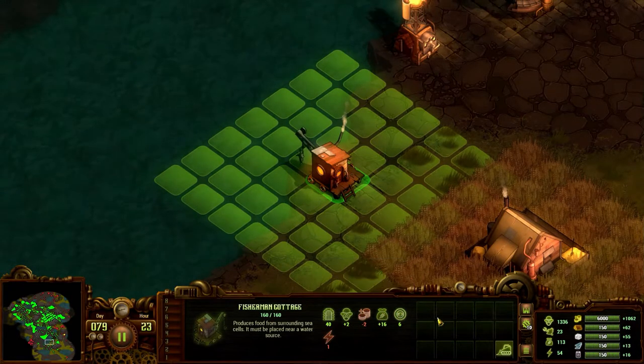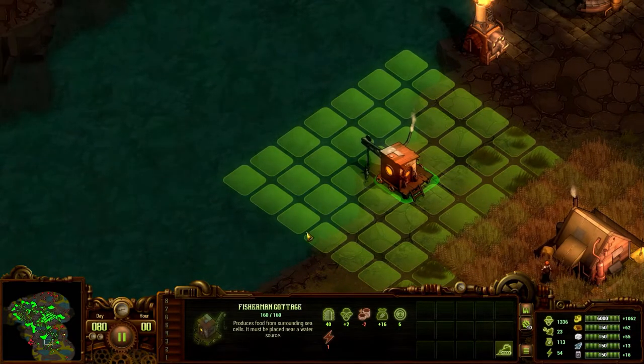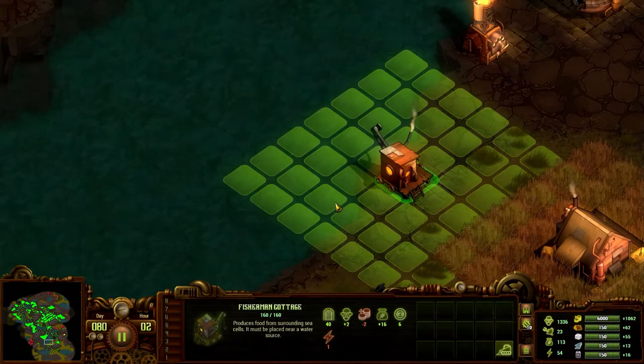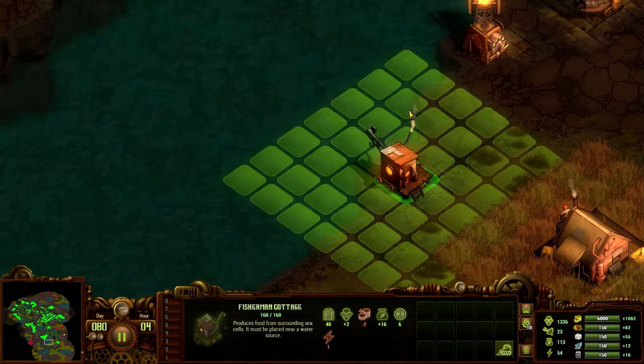It gives you 2 colonists, a gold upkeep of 2, a watch range of 6, and 1 energy. Counting the tiles, it looks to be every single tile that's in full water — not counting the edges — is how much it yields.